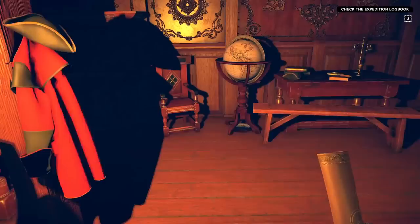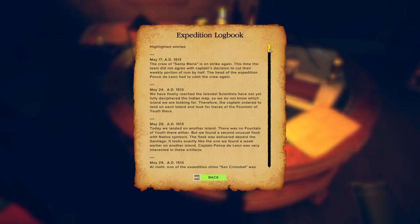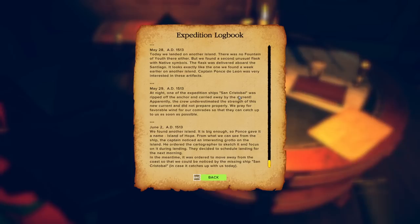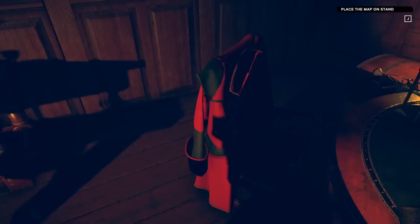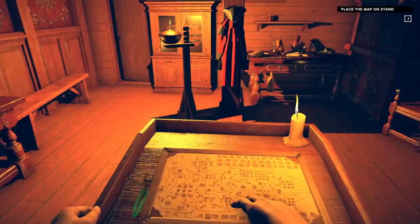We grab the flint and steel and light the oil lamp. I actually have flint and steel on me — wait, I took it but I used it to light the lamp and I probably dropped it on the ground after that. Let's look in the expedition book. We're basically looking for the fountain of youth, we found a bunch of islands where we think it might be, and one of our ships — the San Cristobal I think — crashed and we couldn't find it, so that's where we are today.